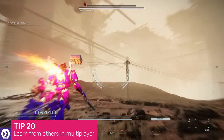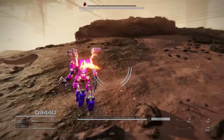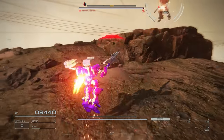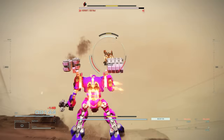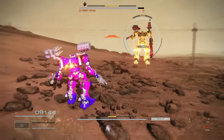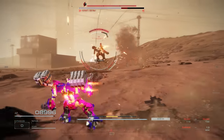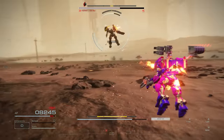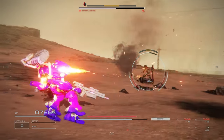You'll unlock Armoured Core 6's multiplayer mode, called Nest, towards the end of Chapter 2. In this mode you'll be able to face off against other players and their armoured cores, and although it may be rather painful to be casually dismantled on your first few forays, it's also a great learning experience. Pay attention to how your opponents have put together their mechs to deliver maximum damage in the most efficient way possible, and you'll be able to learn from them and adopt or even improve upon their designs in both multiplayer and campaign missions.